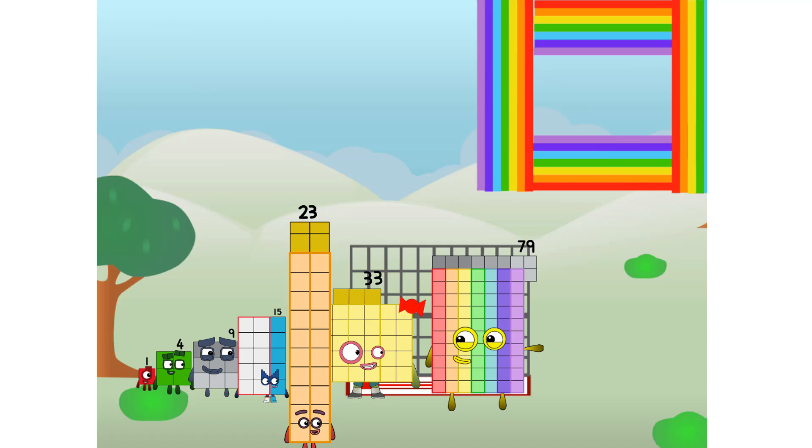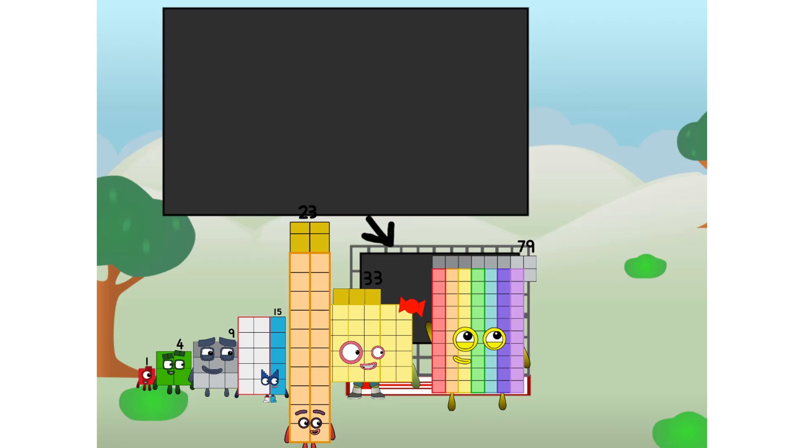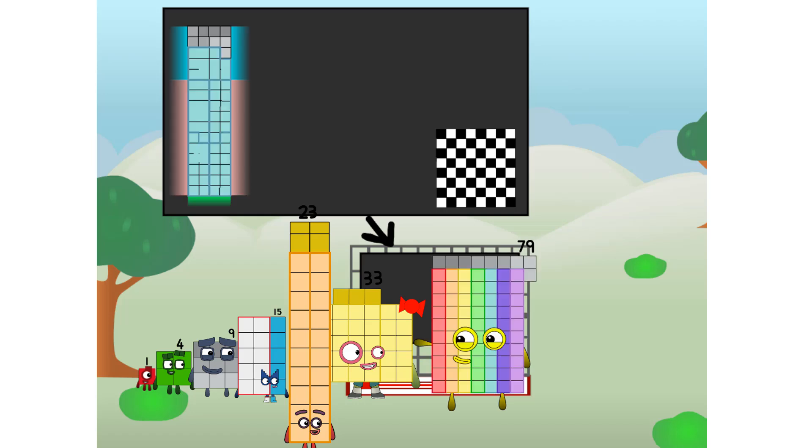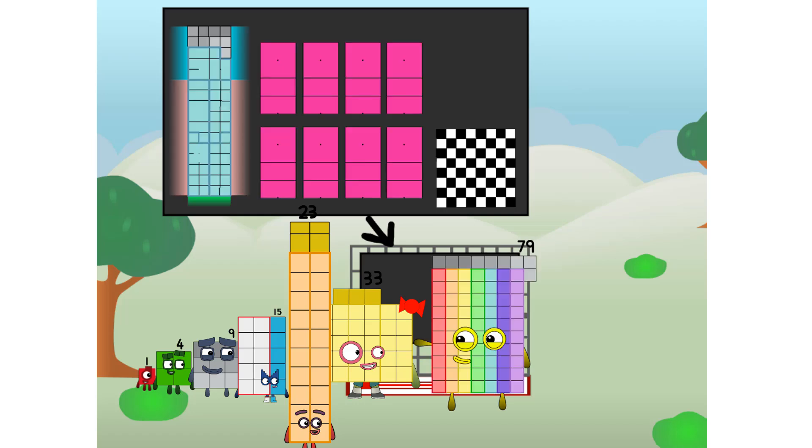There you are. This way — I've got so much to show you. I am 79, and I can be a strong prime, a chess board, a 23 and 5s, and three nines, or even a super rectangle.